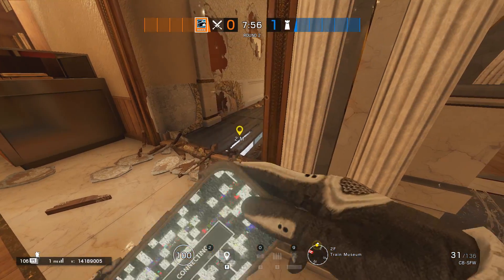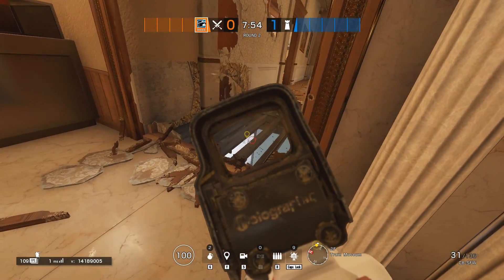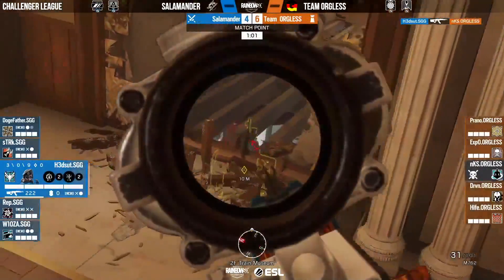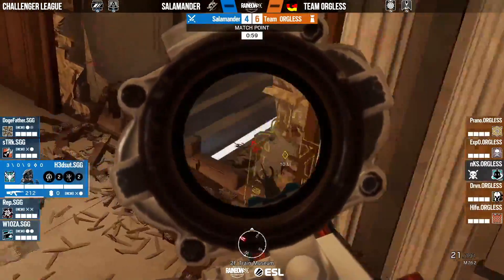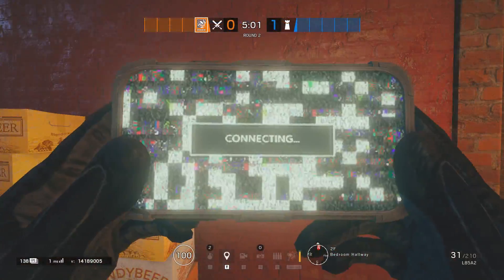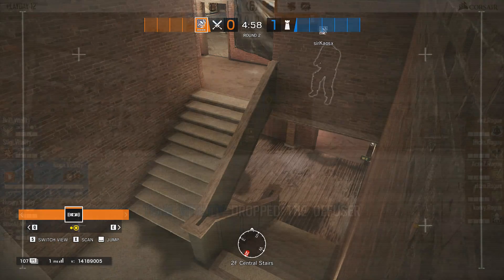Tip 27: Another angle on the cooking's bomb spot. Tip 28: Cool flank drone spot.